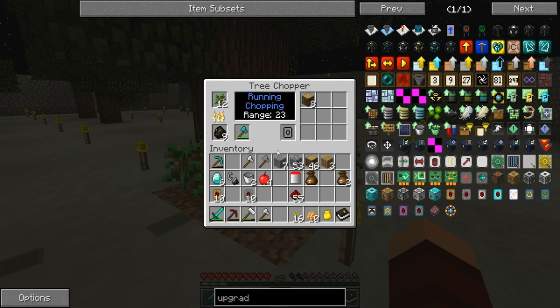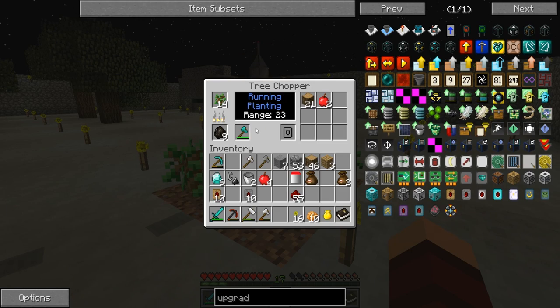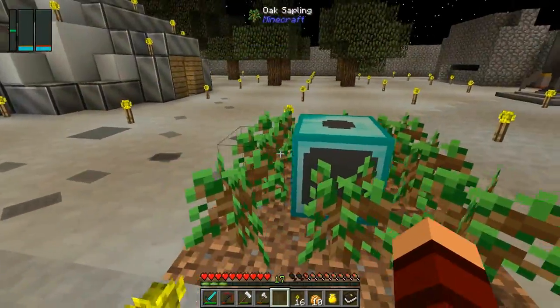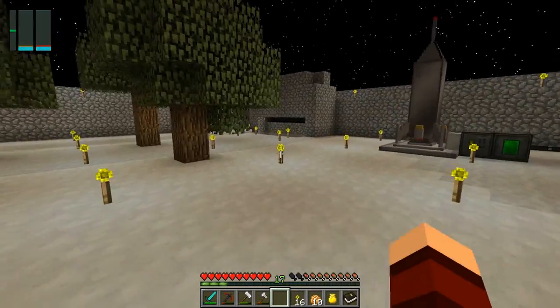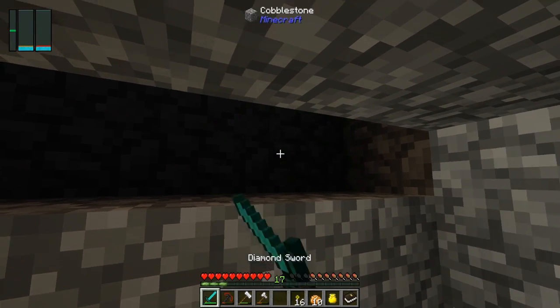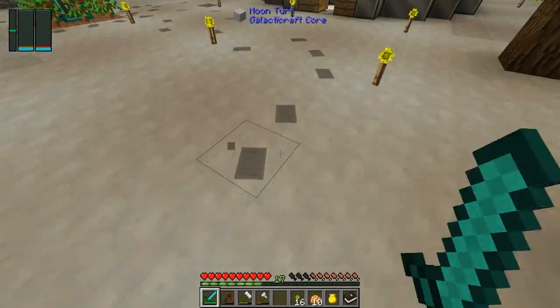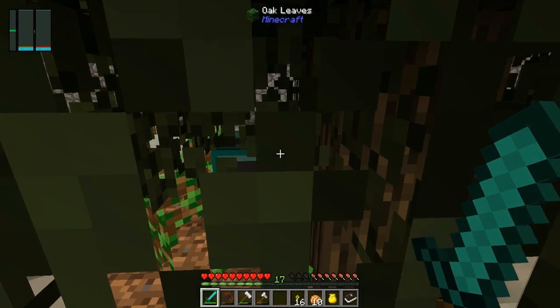Everything is going into the output. The saplings will go back in automatically. The interesting part is if we run out of coal, it will start putting its own oak wood in there to charge itself - so we really don't have to worry about it. It also replanted. If you notice around it, all the sides have a little black box - it actually has a range, so if we added more dirt we could add more trees. Also I found something inside nearby - I think it's because I built a bit too close.